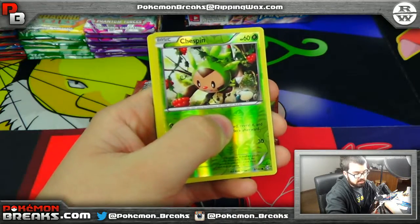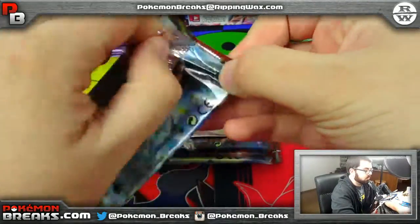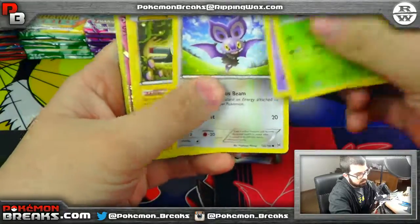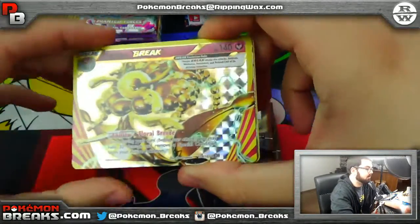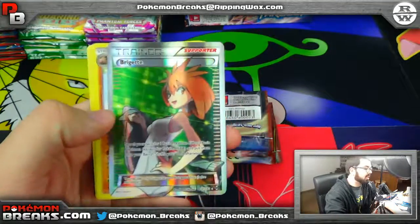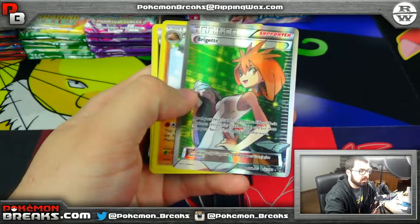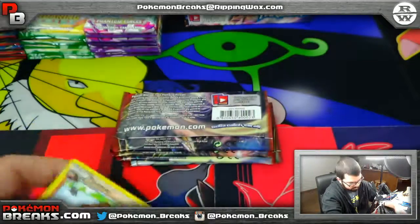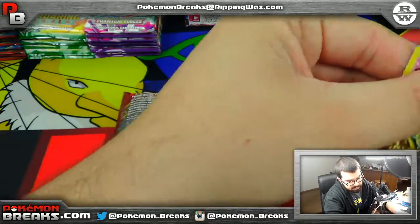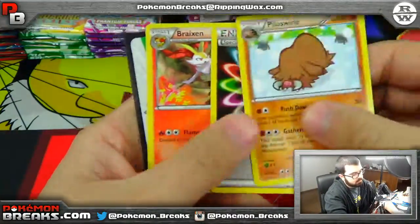You got the Chespin Reverse, followed by Smeargle — regular rare. You got the Florges Break. Not bad, not bad. One, followed by a Full Art Bridget. That's not that bad dude. So you guys can see that over there on Facebook as well. Not bad — I think we're only two packs in and we already have a Full Art. Let's get that sleeved, as well as your Florges. Not bad for one pack, huh? Bridget and Florges in the same pack.